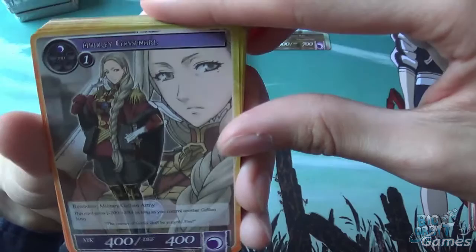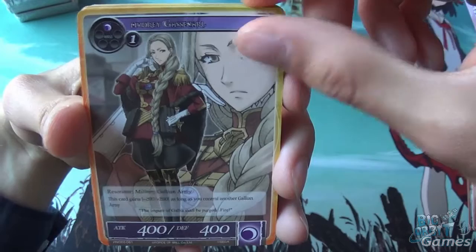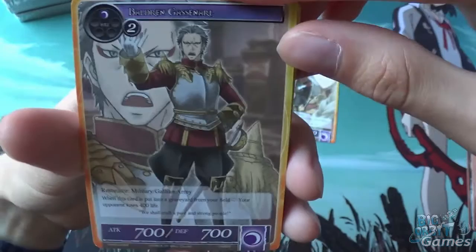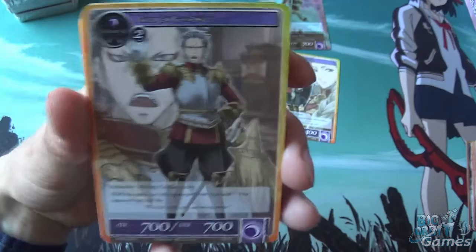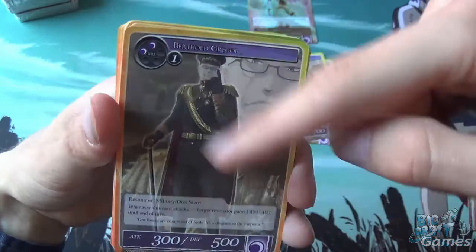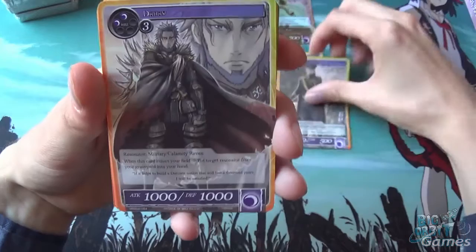Audrey Gasenal — this card gains plus 200/plus 200 as long as you control another Galleon Army, so darkness are all the Galleons. Boldrin Gasenal — when this card is put into the graveyard from your field, your opponent loses 400 life. That's pretty sweet considering we've got a lot of cards that bring things from the grave back into the hand. Berthold Gregor — when this card attacks, target resonator gains minus 400/minus 400 until the end of turn. The attack and defense compared to cost is a little upsetting, but you can basically just get rid of all their little annoying weenies by doing that.